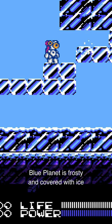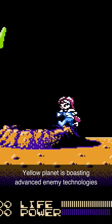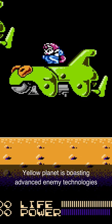The blue planet is frosty and covered with ice. The yellow planet is boasting advanced enemy technologies.